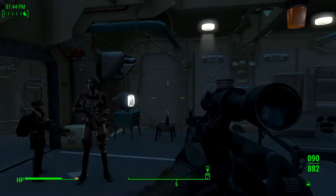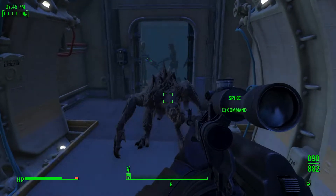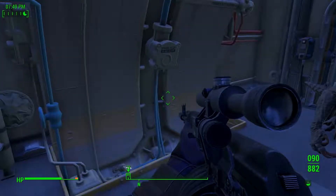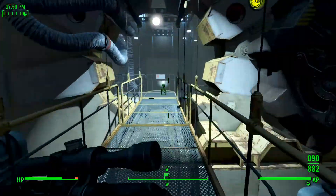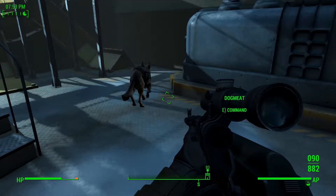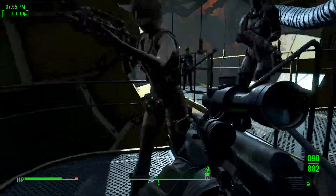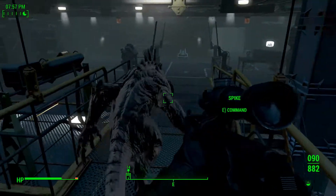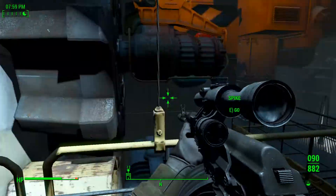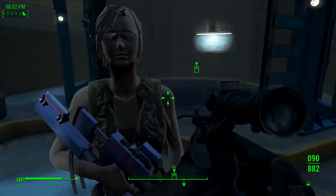Spike is now available as a companion — talk to him to recruit or dismiss him. For maximum enjoyment, the mod recommends dismissing Spike before entering Fusion City. So we're done with Vault 59 and we're heading to Fusion City. I thought this was going to be Fusion City, but it was just the vault to get the blueprint and find the location of the stockpile. I should get rid of Spike — actually, I'm gonna have him guard this vault.